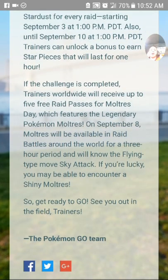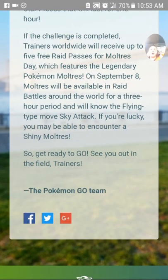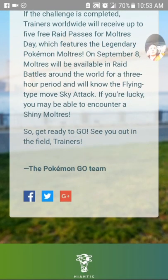We're here for the raid passes. We're going to be getting five free raid passes for Moltres Day, September 8th. It's a three-hour event, same hours as community day always are. You're not going to get all 15 right away — you'll get five, then another five, then another five.